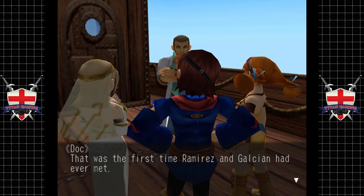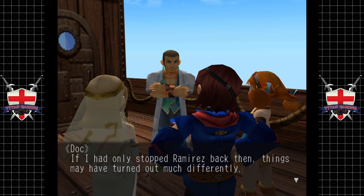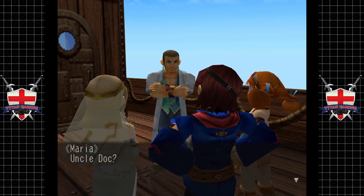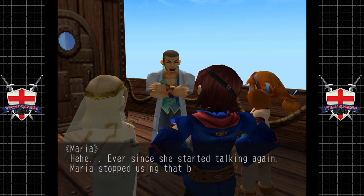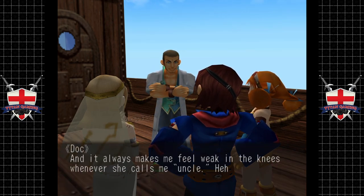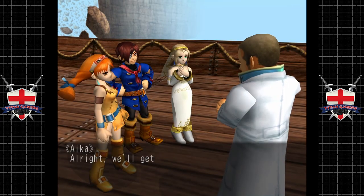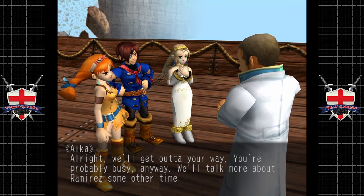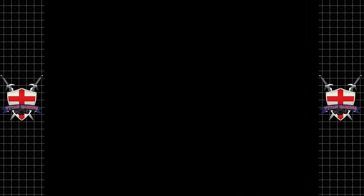That was the first time Ramirez and Galcian had ever met. If I had only stopped Ramirez back then, things may have turned out much differently. Ever since Maria started talking again, she stopped using that bell and now calls me by name - it always makes me feel weak in the knees whenever she calls me uncle. We'll talk more about Ramirez some other time. Don't forget to bring more moonfish - well, we've almost exhausted the world's supply, so no guarantees.